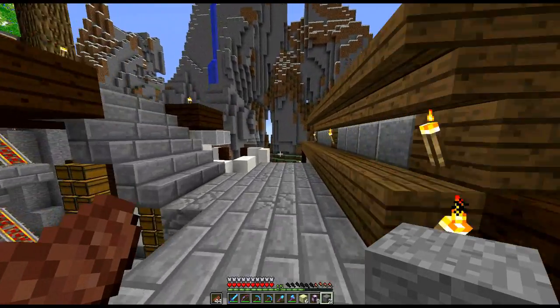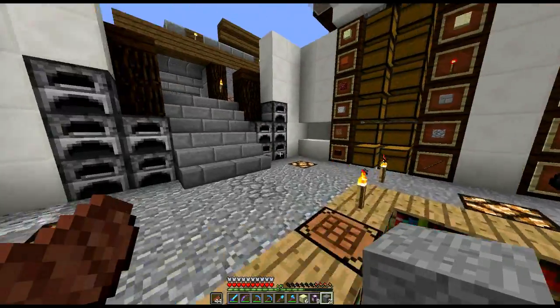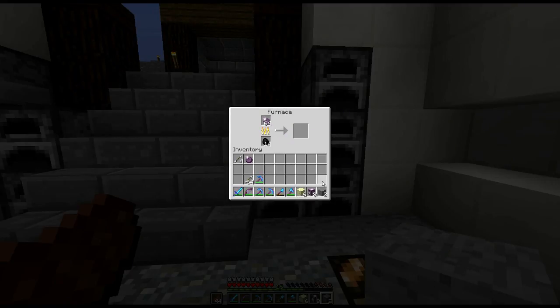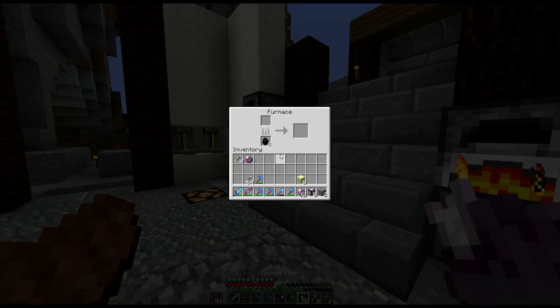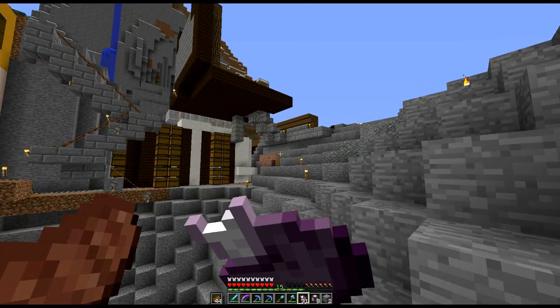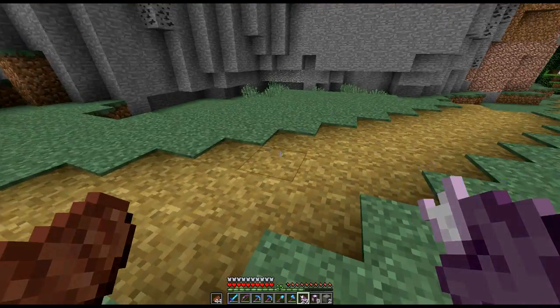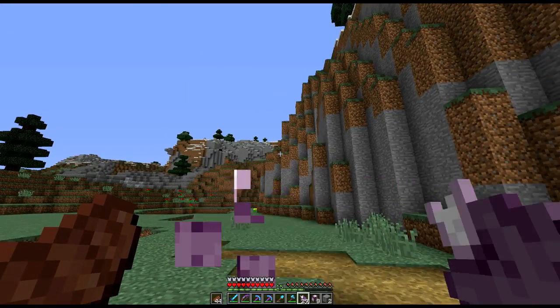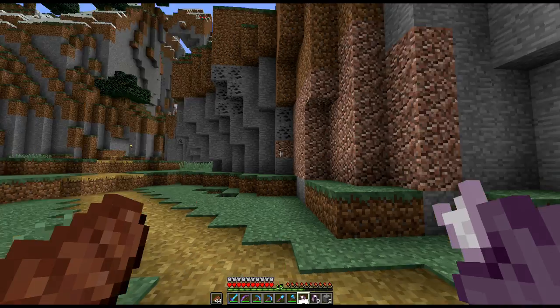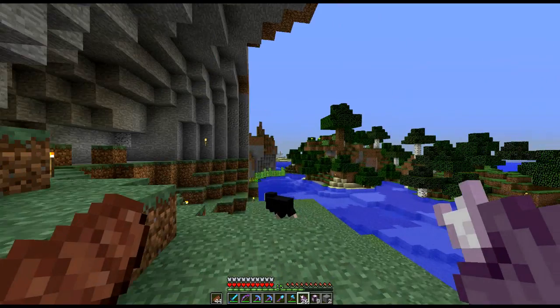As well as the stables, we'll do a bit of exploring. Let me get some blocks and we'll get started. Before we begin, let's see how chorus fruits cook up — and can we eat raw chorus fruit? Yes, and there we go — we've teleported! These chorus fruits will randomly teleport you to places you weren't expecting, which could be a fun game mechanic.